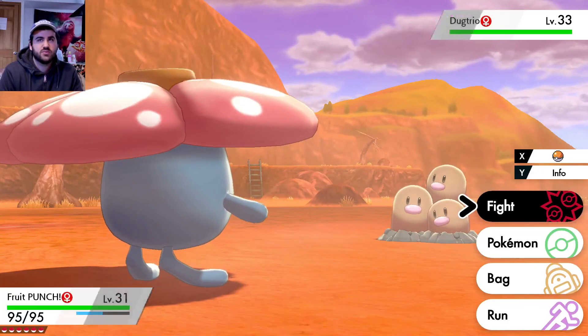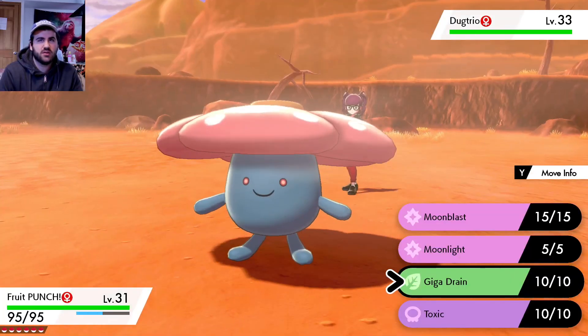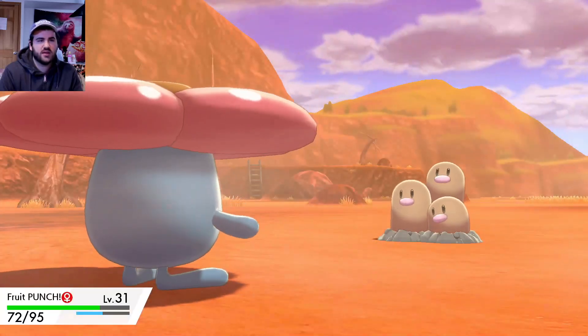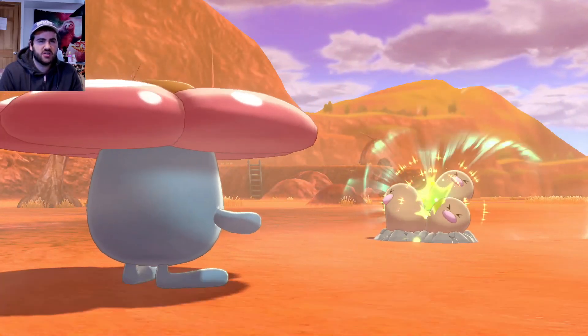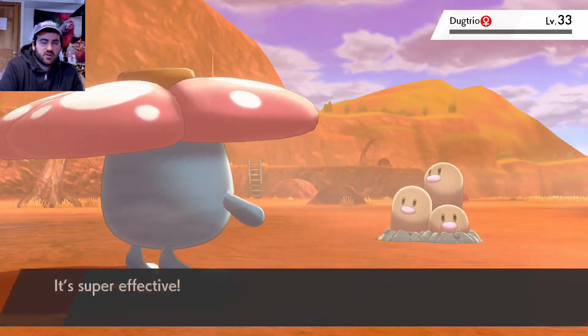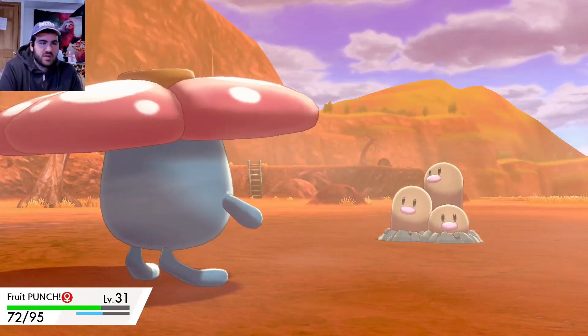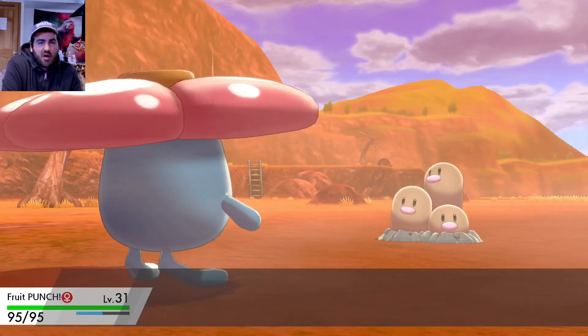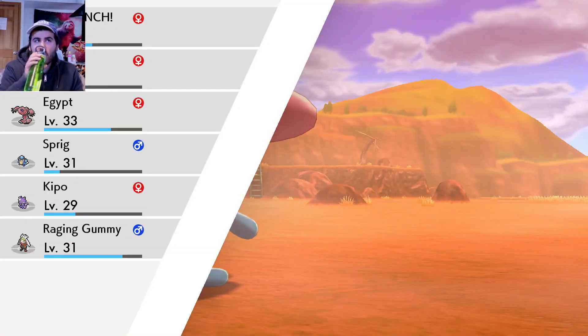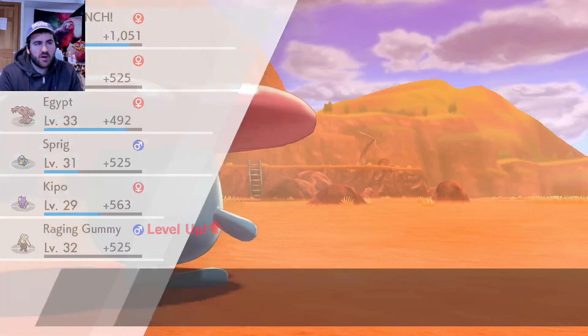Dugtrio's not gonna one-shot us, right? What level are you, 33? He's so fragile, we're fine. And then we just heal because we're gods. Dugtrio's cool - if you use a Dugtrio in a Nuzlocke it's kind of hard, honestly. It's fast and pretty strong but so fragile. I don't know what level Raging Gummy evolves - hopefully soon.